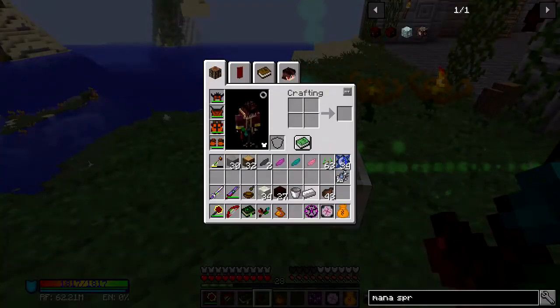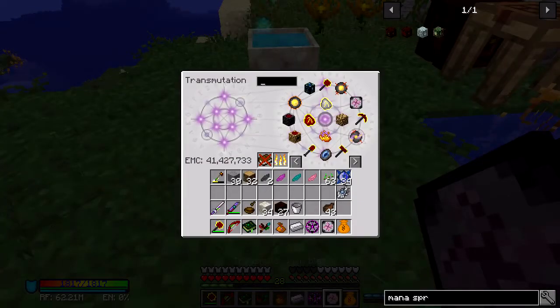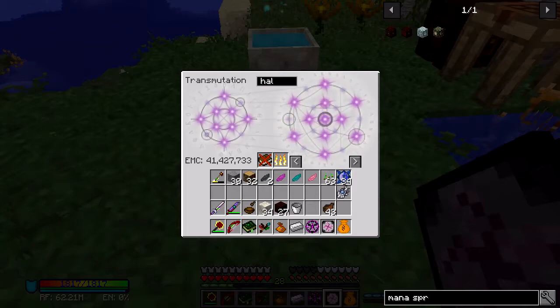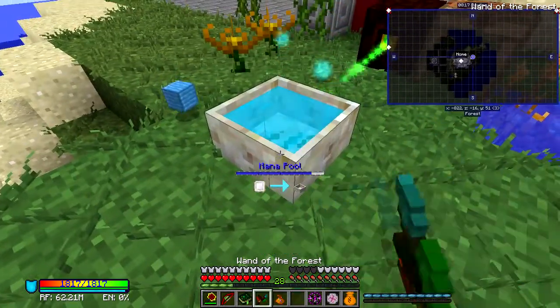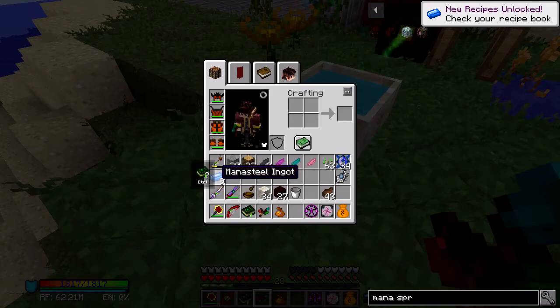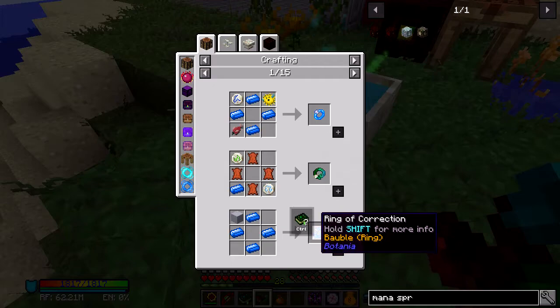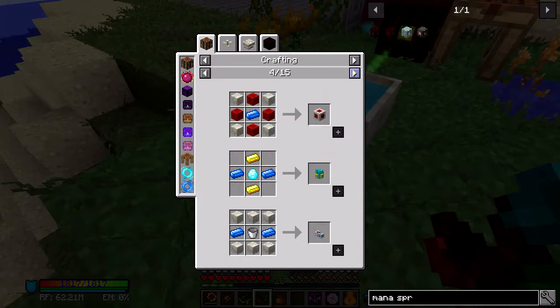They've got no mana because it's firing straight into the mana spreader, which is then firing straight into the mana pool. So now we should be able to make mana steel. I'm going to do a block of it — we need an iron block. Let's do one iron block. A mana steel block — so we've got some mana steel now. That's something we're going to be using to craft a lot of different things.